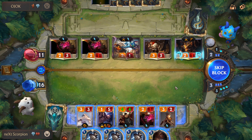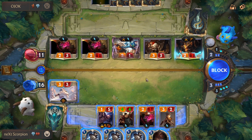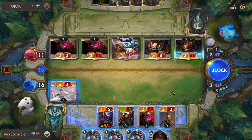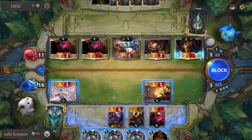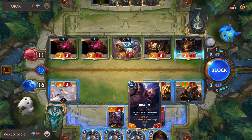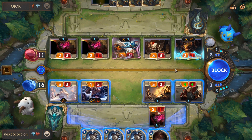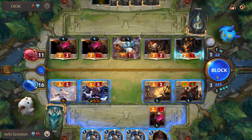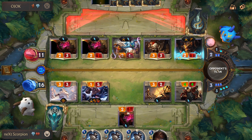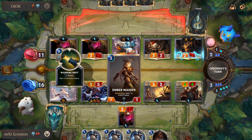Let's see what we can do here — we can do a lot of stuff. I'm gonna block like this. I'm gonna trade my Ember Maiden. I'm gonna block TF like this, and I guess that's it. He just had to attack because otherwise he was just gonna lose everyone to the Ember Maiden.